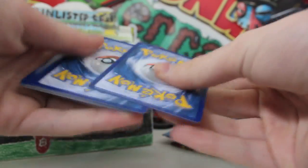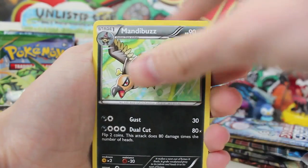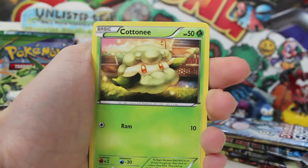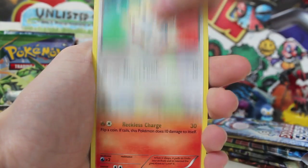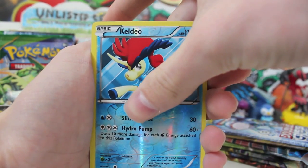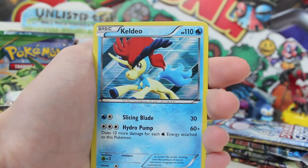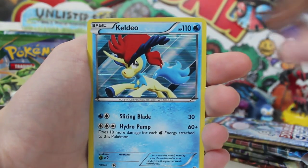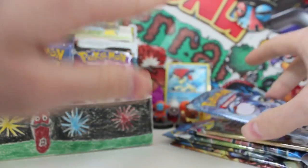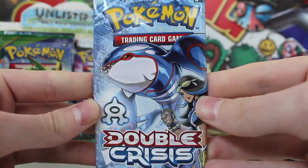We've got a Boundaries Crossed. If we can pull a Fuller out of Boundaries Crossed, I'm going to die — the Fullers in this set are just ridiculous, they're so cool. We've got a Mandibuzz — Mandibuzz is such a chill Pokémon, he doesn't get enough love. We've got a Dwebble, a Cottonee, Togepi doing his thing, Darumaka looking really happy, and a Reverse Keldeo. Second boost pack in — another Keldeo! Every single Boundaries Crossed we've opened has had a Keldeo. We've pulled a regular rare and a holo — so what would make this box is if we could pull a Fuller Keldeo.